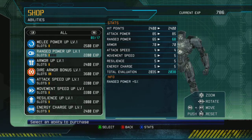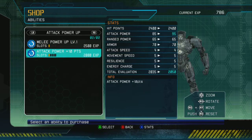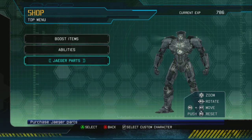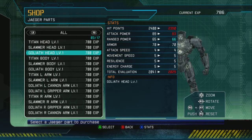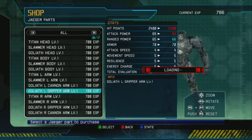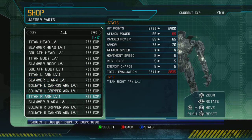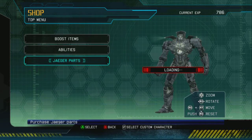You can also get new abilities, such as melee power up — attack power plus 10 points. These are permanently equipped to your Jaeger, which we'll look at momentarily. And you can also buy Jaeger parts. These are roughly about a match's worth of experience each at level one, and you can see how they'll statistically change your customized robot.